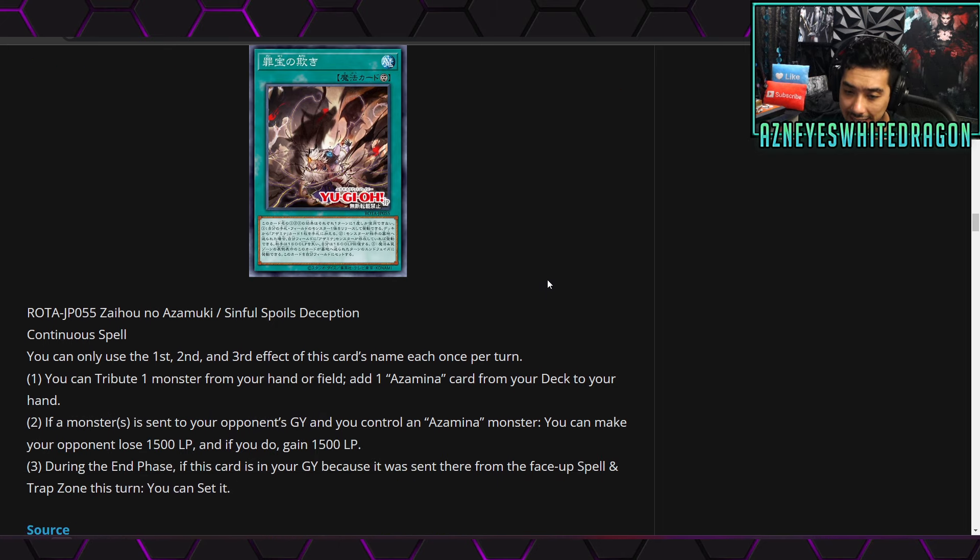Next up we have a continuous spell called Sinful Spoils Deception. You can only use the first, second, and third effects each once per turn. The first effect: tribute a monster from your hand or field to add an Azamina card from your deck to your hand. The second effect: if a monster is sent to your opponent's graveyard and you control an Azamina monster, you can make your opponent lose 1500 life points and if you do, gain 1500 life points yourself. The third effect: during the end phase, if this card is in your graveyard because it was sent there this turn from the face-up spell and trap zone, you can set it. The ability to swing a difference of 3000 life points can be pretty good — you might even be able to do some cool stuff with Ancient Sacred Wyvern if you have room in the extra deck.